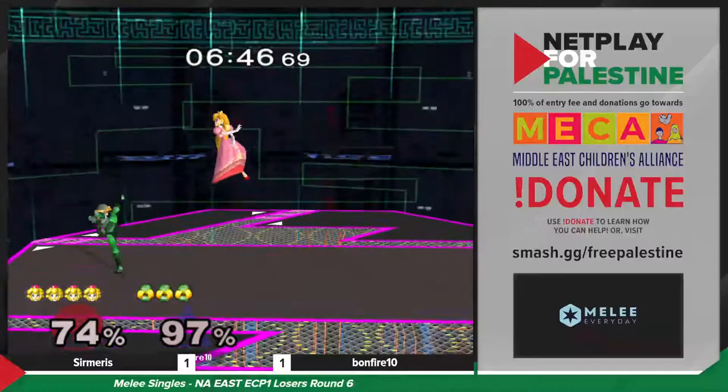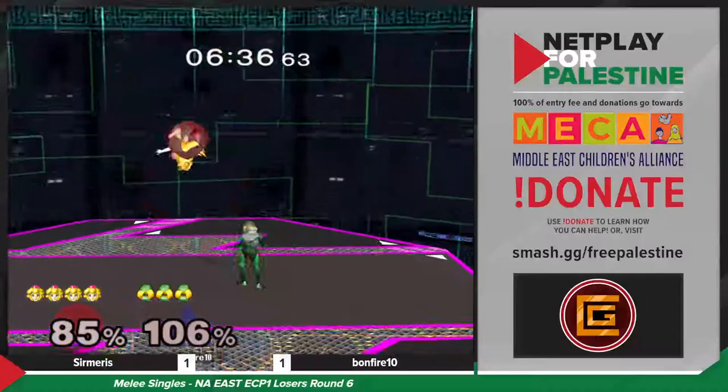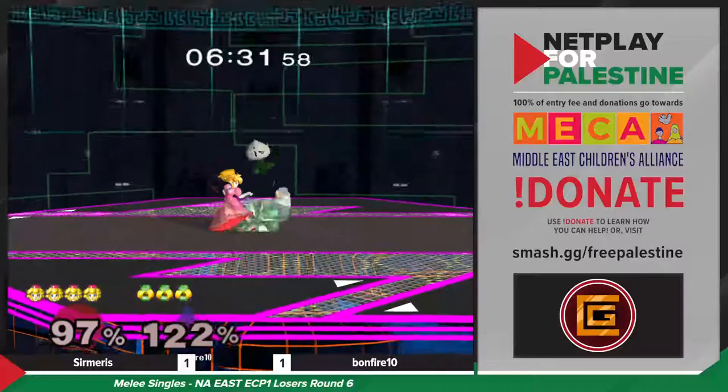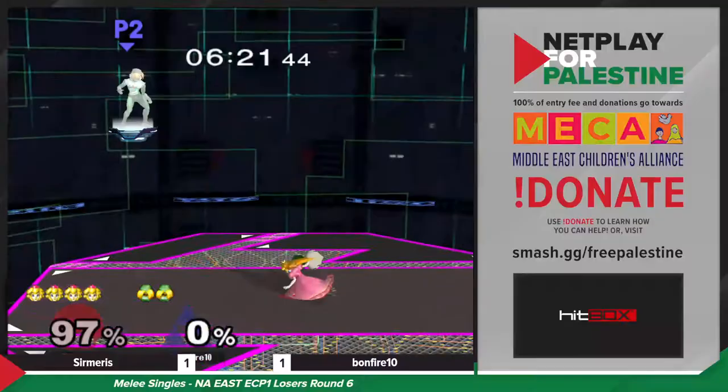A little bit of a schmixture coming in. Sermaris has this down pat — but you never know. This matchup comes in bursts — it looks like it's going one way, and then Sheik gets one big conversion or Peach gets one big conversion, and suddenly the stock count is even. You never know when it comes.